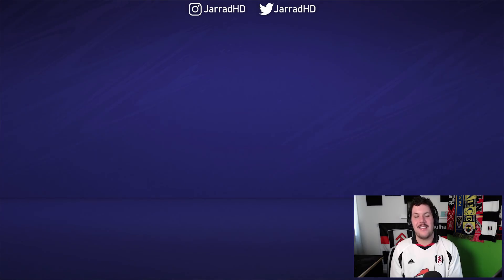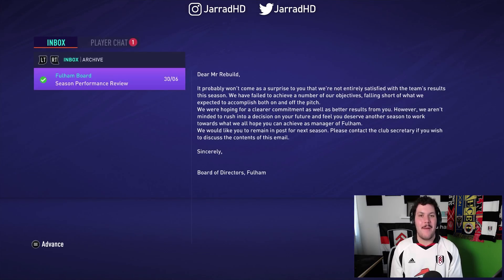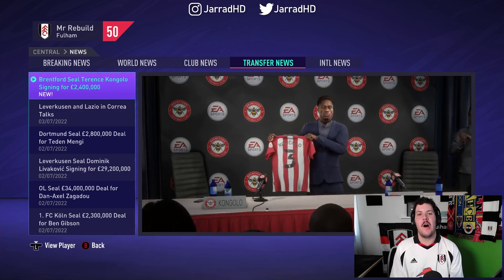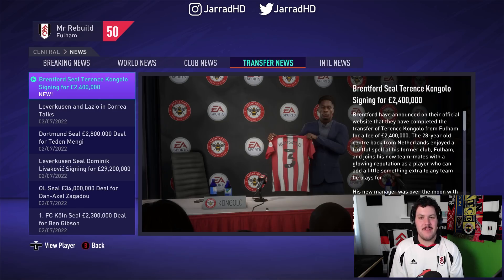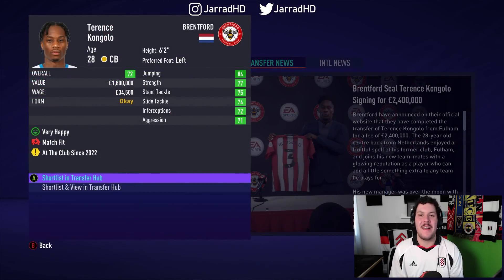Let's keep adding to this side and keep making that hopeful climb up the Premier League ladder. Terence Congolo, it's time to go! We are sending Congolo to one of the worst clubs on planet Earth — Brentford FC. I say that just because they're our West London rival. Brentford have signed Terence Congolo for £2.4 million.